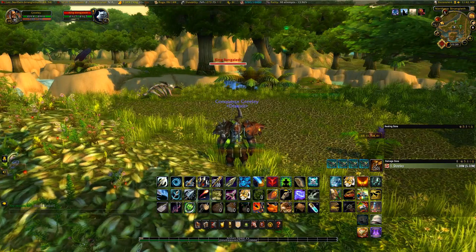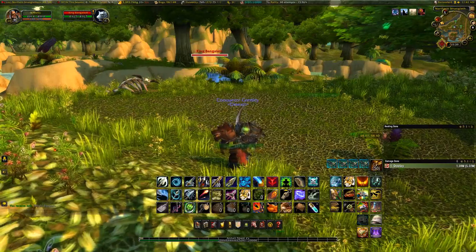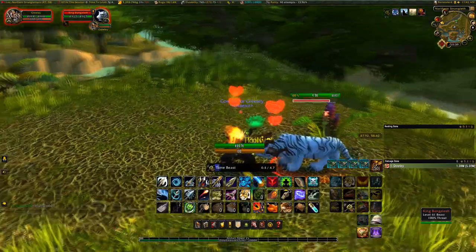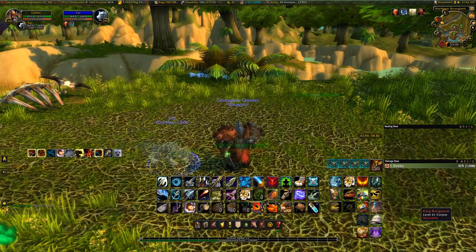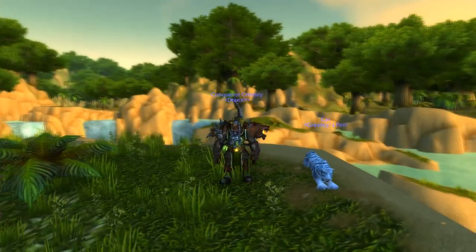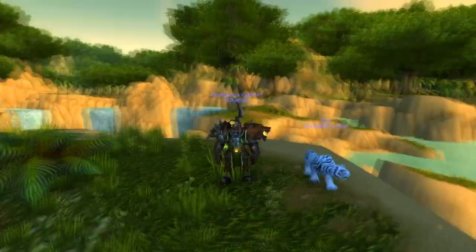Coming in at number seven is King Bangalash — this guy is an OG for sure. He is found in Northern Stranglethorn, just north of the Gurubashi Arena Whirlpool on the map. If he does get pulled by somebody else, you can easily wait for him to respawn — that actually happened to me while recording this video. He scales with your level and is a unique white Bengal tiger. When I was leveling he was an elite and very difficult to tame, but now he is not and you can add one to your collection.